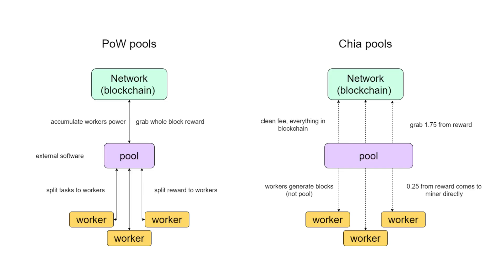So first of all, how do proof-of-work pools work? It's mostly external, not open source software that accumulates workers' power and splits tasks among them. When a pool finds a block, the reward comes to the pool directly, and the pool splits the reward between workers. The blockchain doesn't care who found the block — for the network, the pool is just a usual worker.